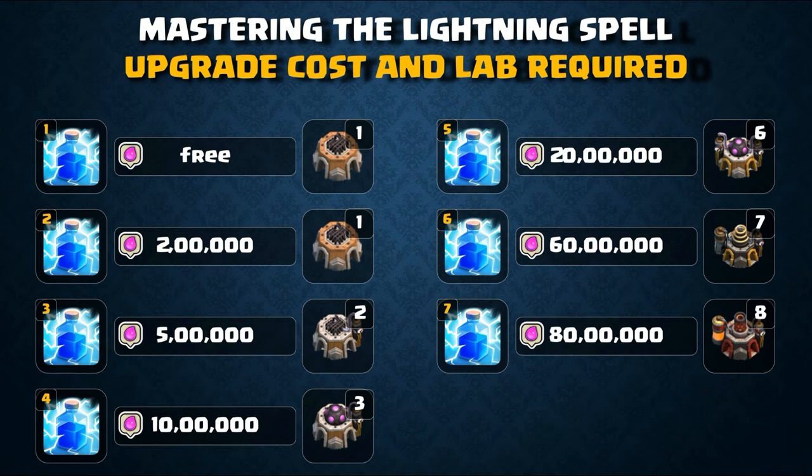For upgrading: to reach level 2 you need laboratory level 1 (built at Town Hall 4) and 20,000 elixir. Level 3 requires 50,000 elixir and laboratory level 2 (upgradeable at Town Hall 5). Level 4 needs 100,000 elixir and laboratory level 3 (Town Hall 6). Level 5 requires 200,000 elixir and laboratory level 6 (Town Hall 8). At Town Hall 9 you get laboratory level 7, allowing level 6 upgrade. Laboratory level 8 allows the max level 7 upgrade.